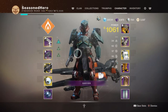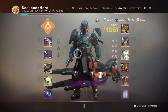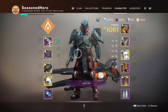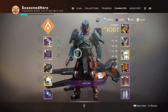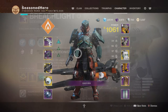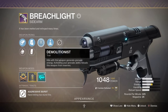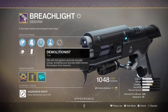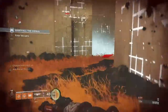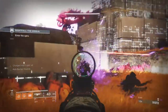For the weapons, your primary and secondary are your own choice as nothing too specific is required, but you will need an AR with ideally the Demolitionist perk in one. For heavy you will need the Air Apparent machine gun, though other choices are available. Within my primary I'm going to be using the Breachlight sidearm with Elemental Capacitor and Demolitionist. The Breachlight is a hard-hitting two-burst sidearm that works incredibly well in both PvE and PvP, and I recommend getting one with Demolitionist, Vorpal Weapon, or Osmosis.